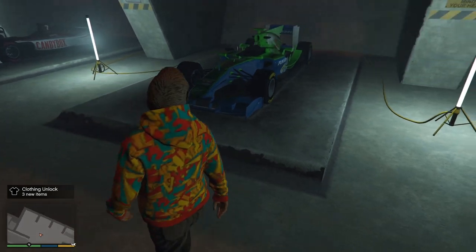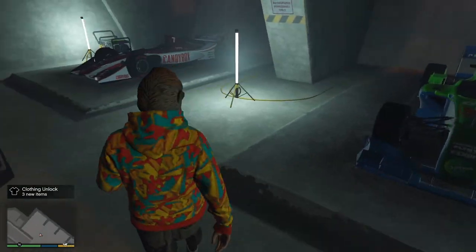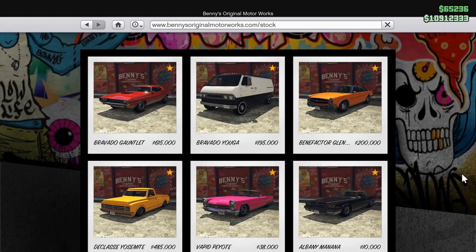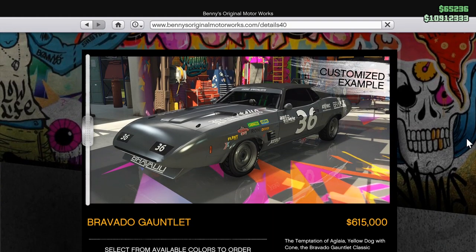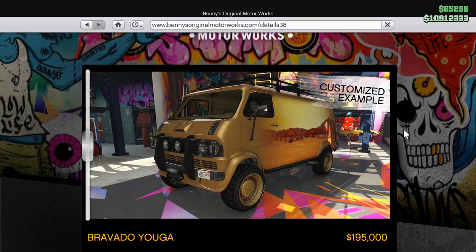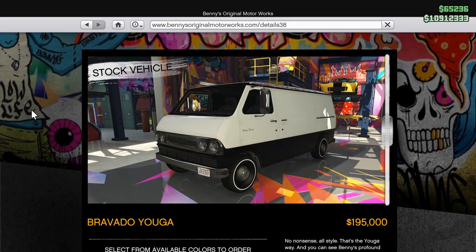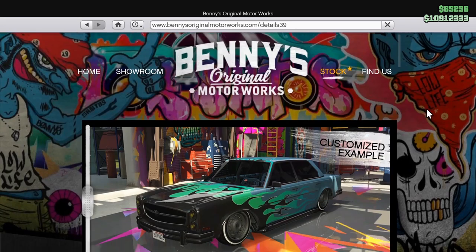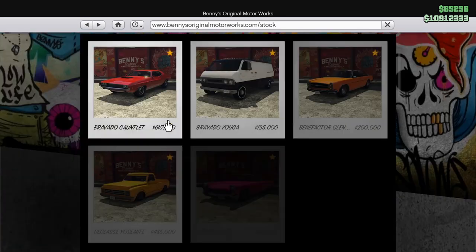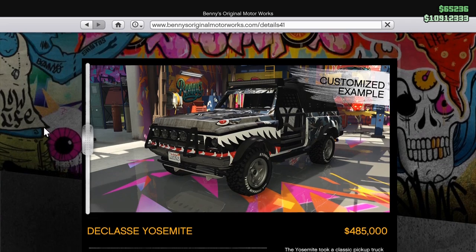Moving into Benny's — if you're a car guy, you're going to really like this update because we've got six new Benny vehicles to go over. You've got the Gauntlet for $615,000, the van — Yuga? Yoga? — that one's $195,000, the Glendale for $200,000, the Yosemite for $485,000, and you've got the Peyote and the Banana for cheap as well.